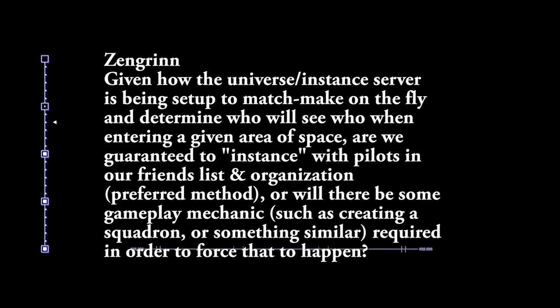Next question comes from Zen Grin, who asks: given how the universe instance server has been set up to matchmake on the fly and determine who will see who when entering a given area of space, are we guaranteed to instance with pilots in our friends list and organization? Or will there be some gameplay mechanics such as creating a squadron required to force that to happen? The way the matchmaking works — the whole point of having organizations and being members — essentially your friends list would be an organization. It would just be a less formal organization, like here's my list of friends. And that would probably be something you'd keep as an affiliate organization when you're a member of a primary organization.